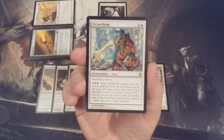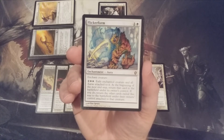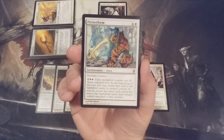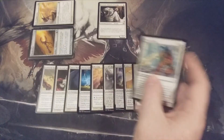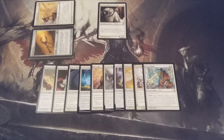Aura number ten: Flicker Form, for one and a white. For two and two white we can exile the enchanted creature and all auras attached to it; at the beginning of the next end step we return them to the battlefield with all auras reattached. This can dodge removal, board wipes, or unwanted combat damage while keeping all auras on the creature. Flicker Form is a sneaky good card, and in the mid to late game it could become a win condition.